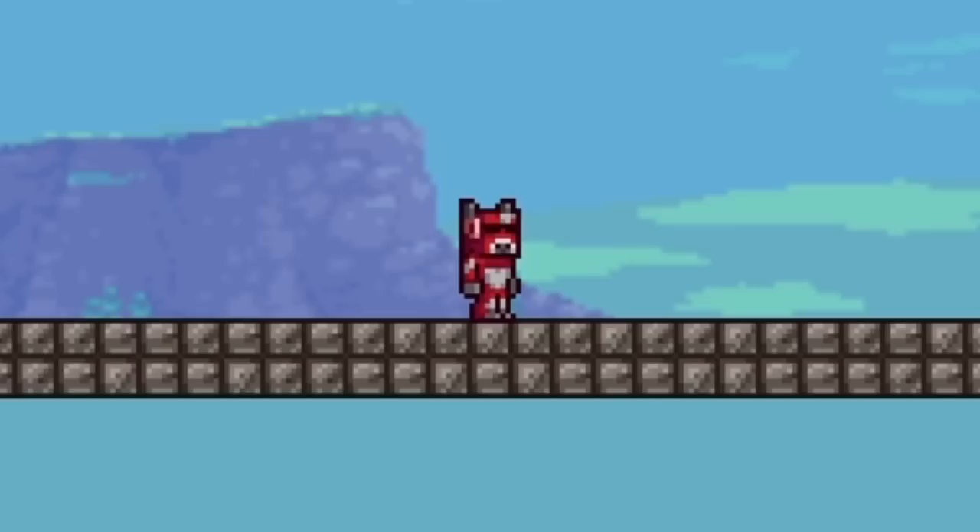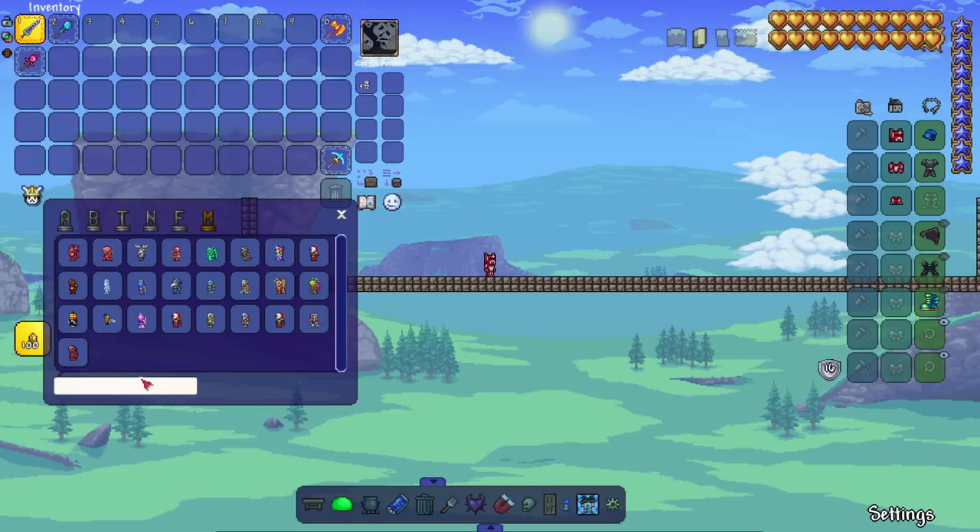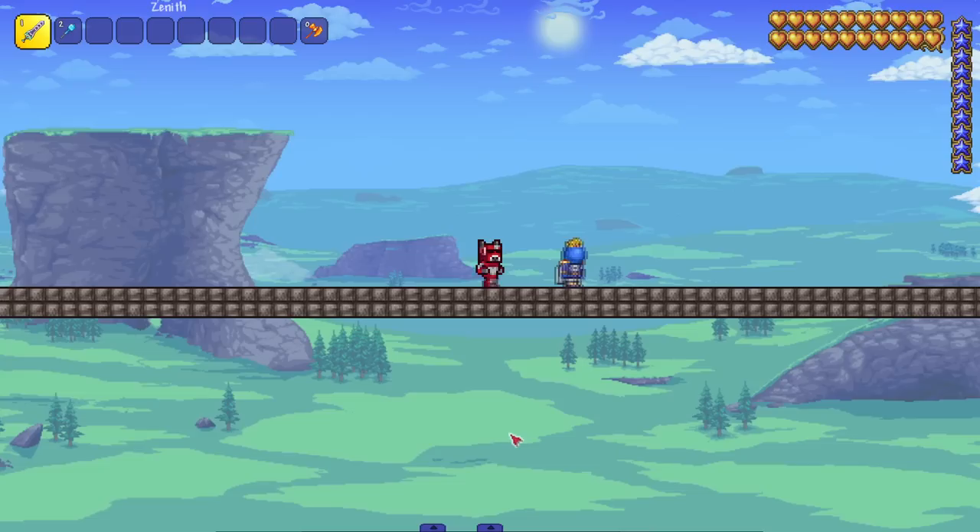In this video we are checking out a Terraria mod that adds in an NPC for each boss in the game. Let's go ahead and check out what they do. We got the NPC boss mod installed — bosses as NPCs — and as you can see there's a good bit here, even includes some mini bosses. Let's go through them and start with the King Slime.